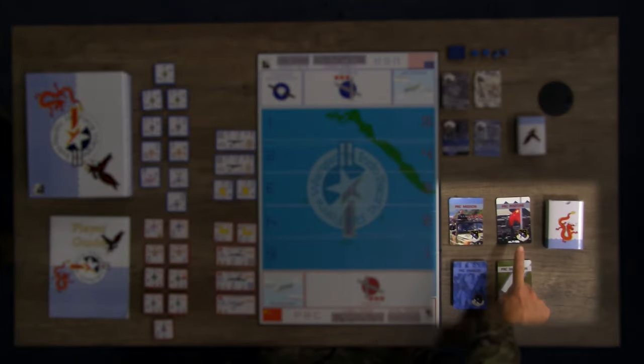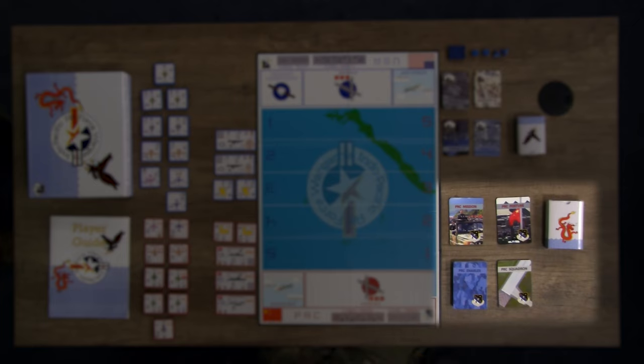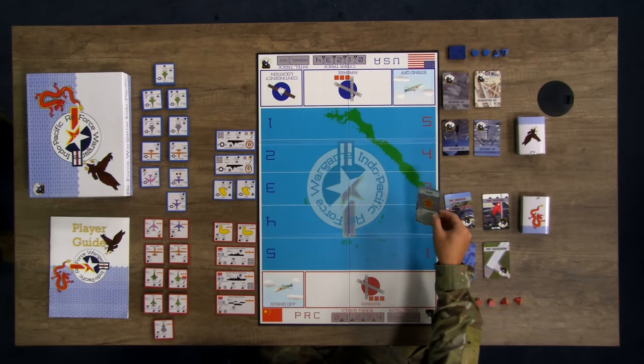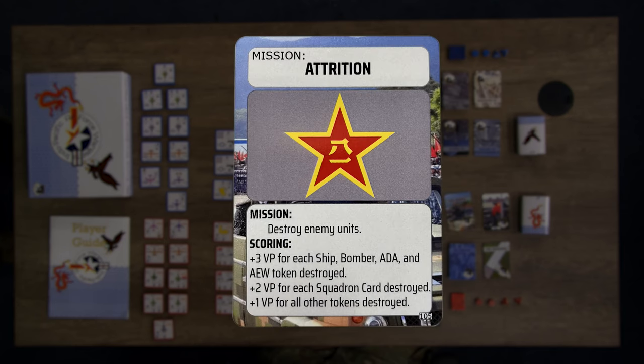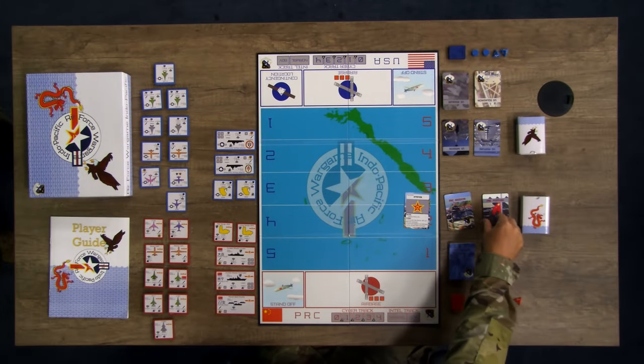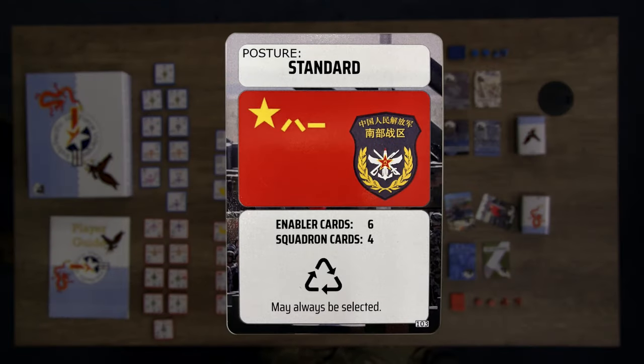Each side has a set of game cards made up of four types: mission, posture, enabler, and squadron. Mission cards capture the objective of the campaign and how the player scores victory points — each side has five different mission cards. Posture cards are selected at the beginning of each ATO cycle to shape the fight; players may not reuse a previous posture card except for the standard posture, which may always be selected.